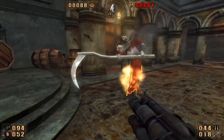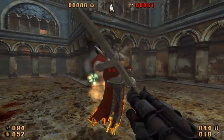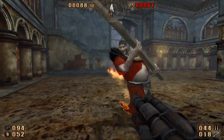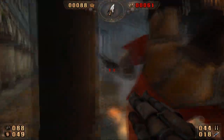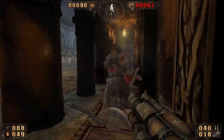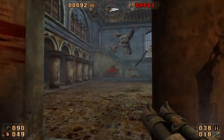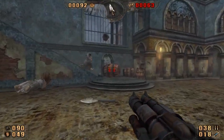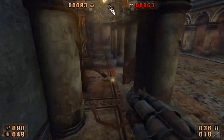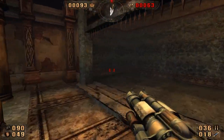Look at the gut on him — man, he's got a big belly. A big scythe too — how does he swing that? That thing must be like eight tons. Same with the axes — those are ludicrously huge. Well, they are demons. Maybe they just have really big hands, so they need their weapons to have really big shafts to comfortably swing them.